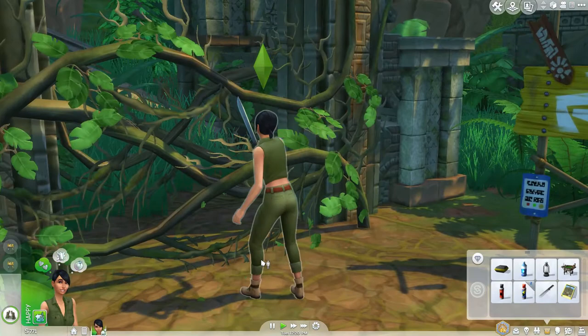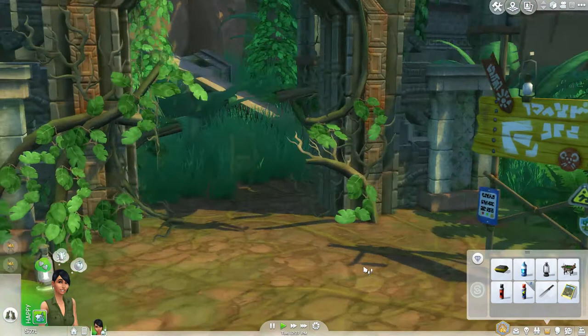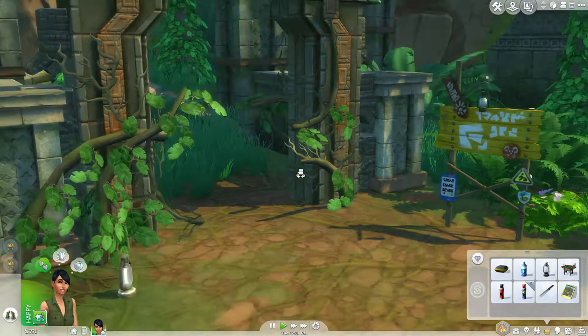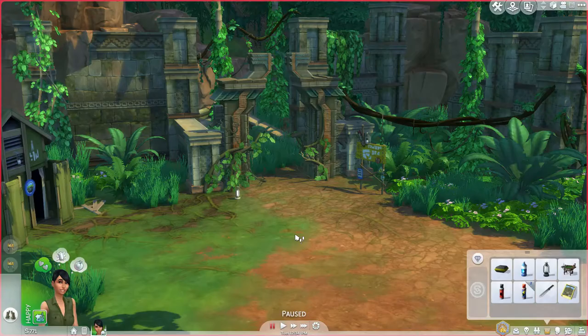We can read the Preparation Checklist and the Poison Awareness Posting. Oh my god, where are you going? Come back, I wanted to read this! A Mysterious Egg event — Monica is forging through the jungle when she almost trips over a large, strange-looking egg just lying on the jungle floor. Who knows what kind of creature is inside? Examine it of course! Monica isn't sure what to make of the egg and gives it a good shake. A soft roaring comes from the nearby shrubs — seems like the egg's parent is a bit upset by Monica's actions.